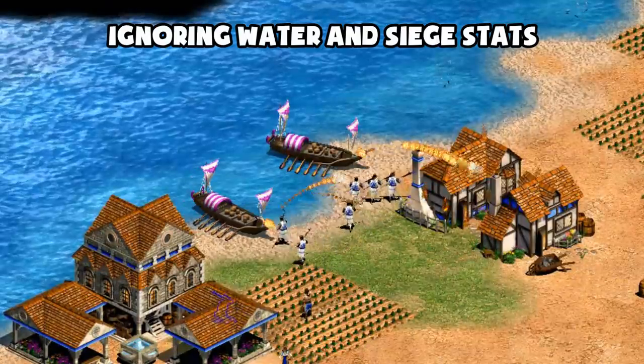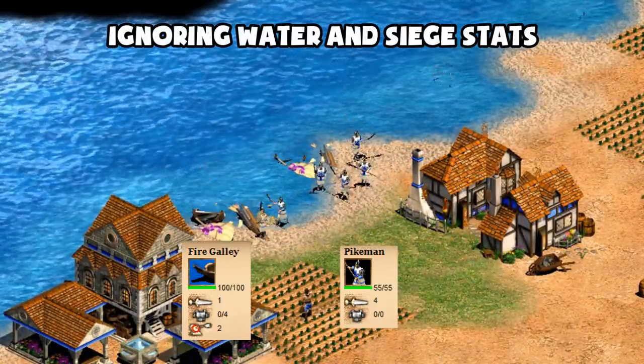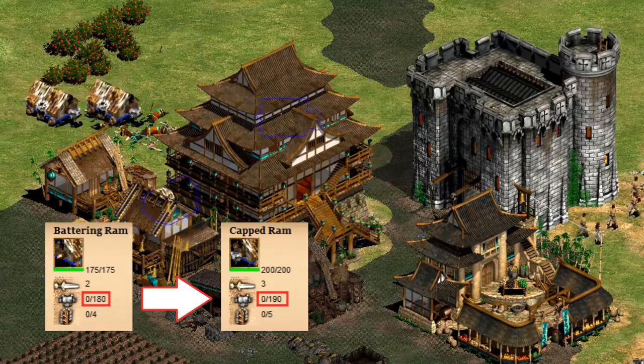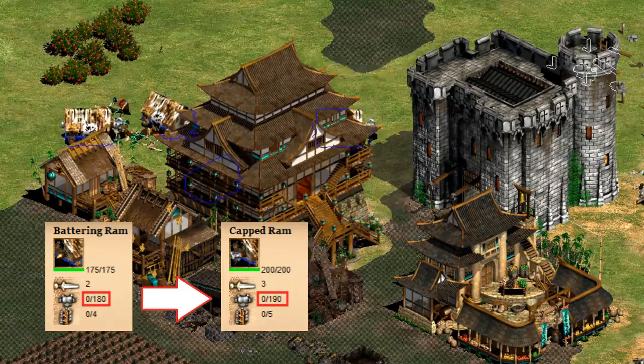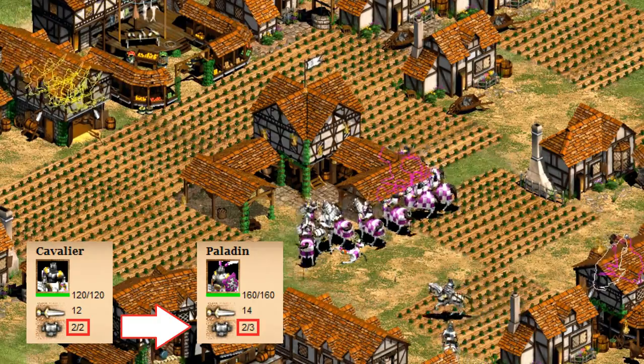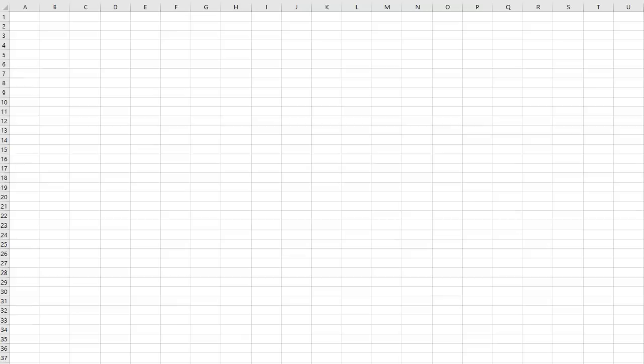I'm also not looking at siege and water units because the attack and pierce armor values don't line up very well with traditional units. The capped ram adding 10 pierce armor, for example, is arguably less impactful than the Paladin's one extra pierce armor over the Cavalier. So now that we know what's being included, I have to go make a spreadsheet of all the attack, HP, armor, and range of every unit before and after each upgrade.